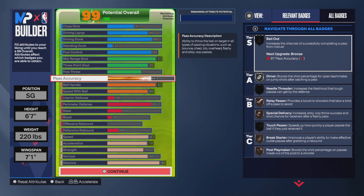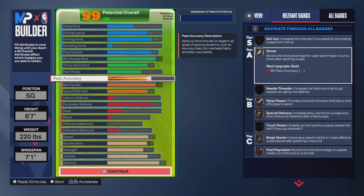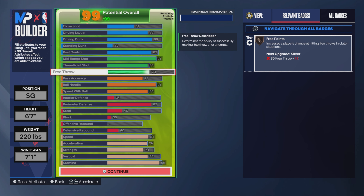Ball handle is at 91 — you get gold Handles for Days at 91. Pass accuracy is at 73, though right now it's actually around 60 and I can pass pretty well. The animations are a little slow but I rarely get turnovers and still get a decent amount of assists. You get silver Dimer. Unless you're heavy on passing you don't really need more than that.